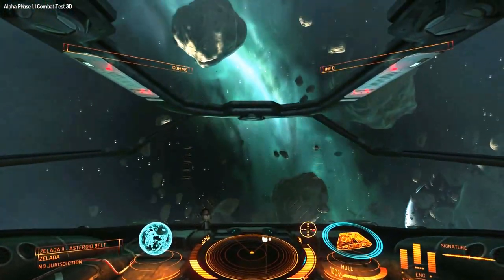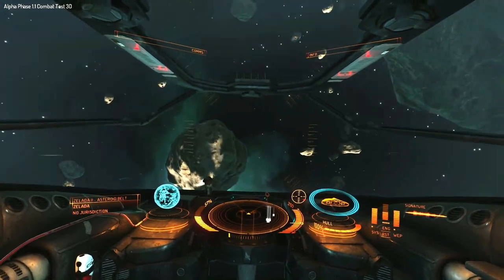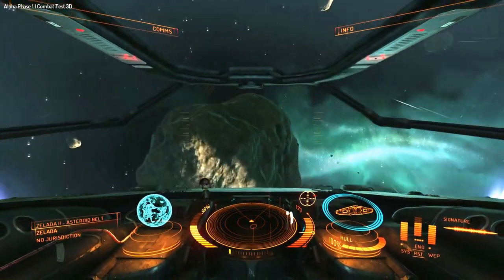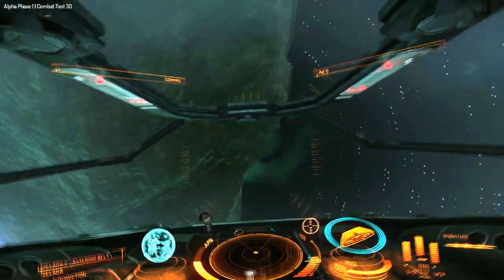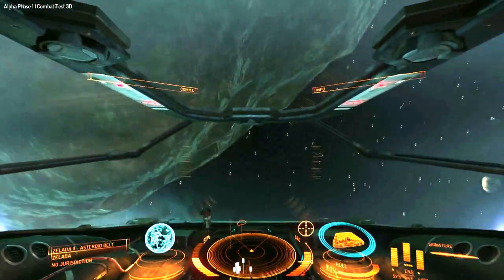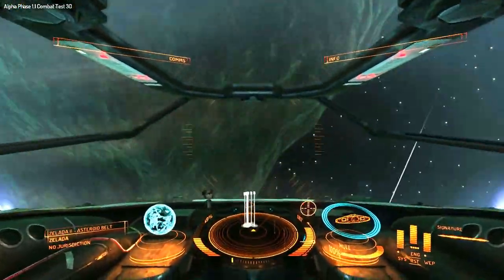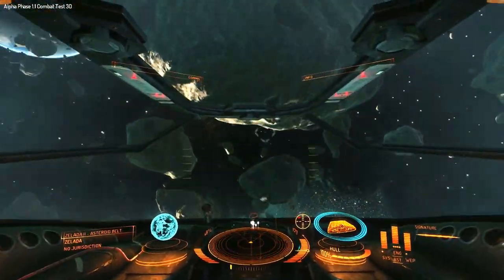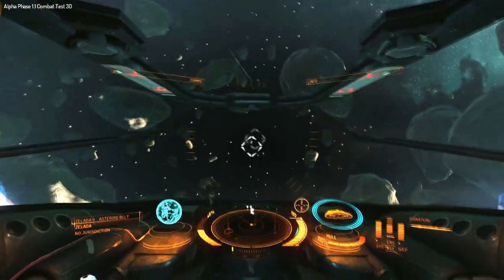I'm just going to approach another asteroid here and show you something else. What I'm going to do is combine pitch and up and down thrust. So here you'll see I actually pitch up and use the down thrust at the same time. This enables me to keep the asteroid in my targets. Now if you can imagine that being an enemy ship, and if I was actually a little bit better at controlling this, I'd be able to keep them in my targets at all times.